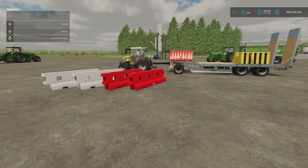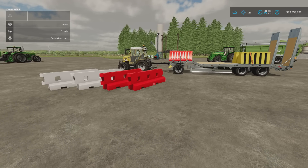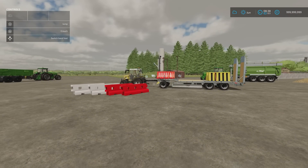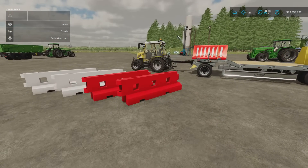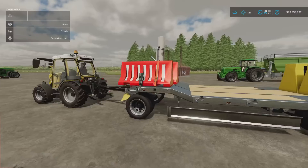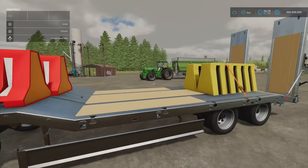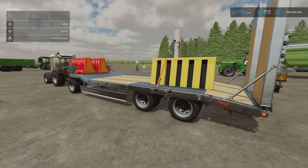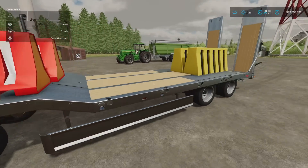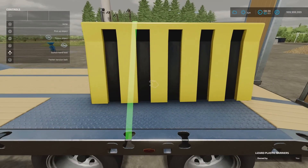The last mod for today is the Plastic Barrier Pack by FS Miner. It's 0.91 megabytes download and these are one slot each. They can stop traffic — obviously on Western Wales there's no road network or traffic, but place these on a road and they will stop traffic. There are three different designs, and as you can see, they strap down onto trailers with tension straps. They are also liftable by hand.